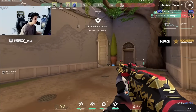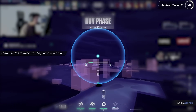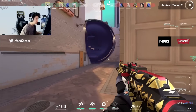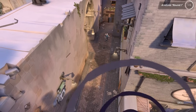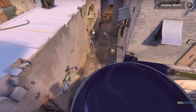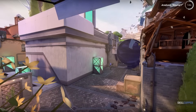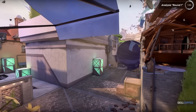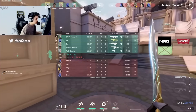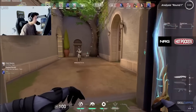Notice how Som starts this round by defaulting a one-way towards A main to help his team maintain A control at the start of the round. He does this smoke pretty much every single round on defense, holding it often with his Jett to make it very difficult for attackers to push A main. This is the bread and butter for all dome smokers on Ascent, and it makes it very difficult for attackers to push A main, oftentimes shifting them towards mid or B. This is why after holding the smoke for a moment, you'll see Som rotate over towards mid.